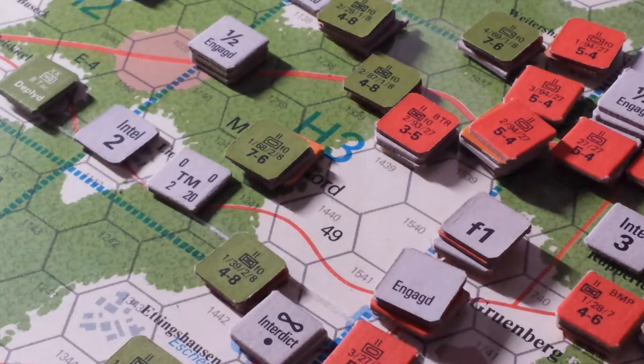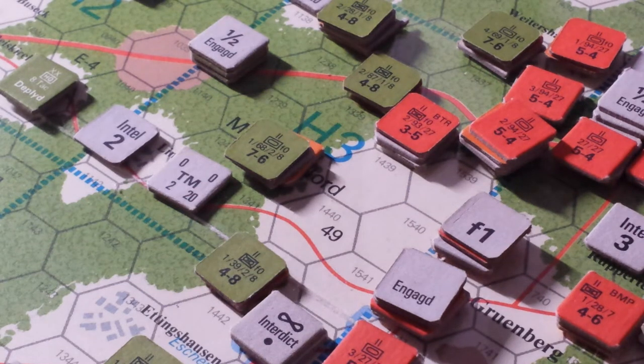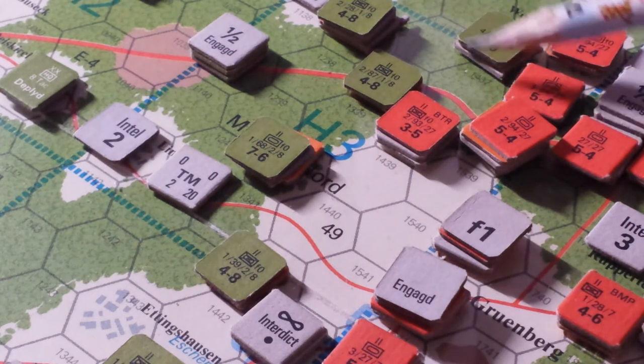The 69th attacked and forced back the first battalion of the 94th Regiment, 27th Motorized Division — back and then back again. Two very strong attacks there as well, which broke the logjam here on this half-engaged activity.